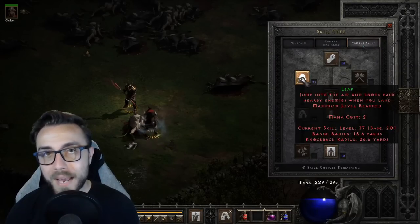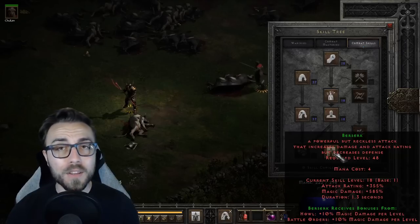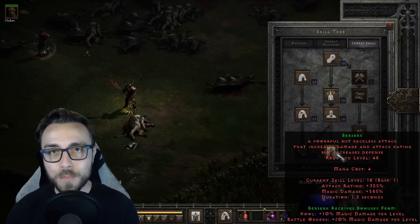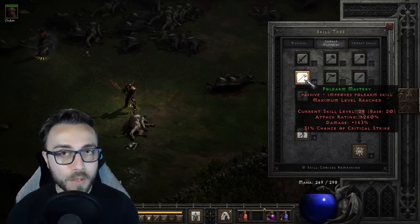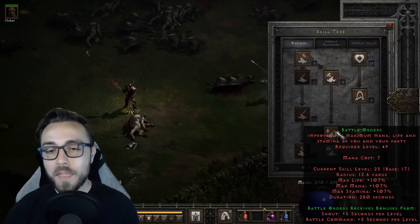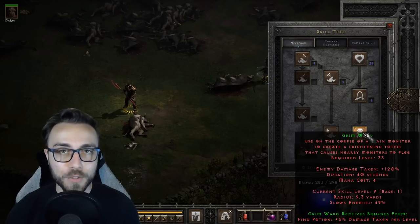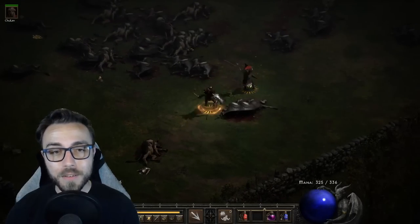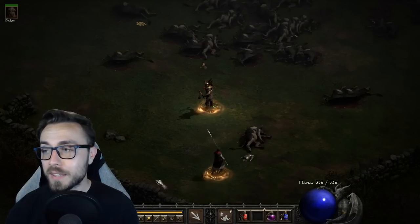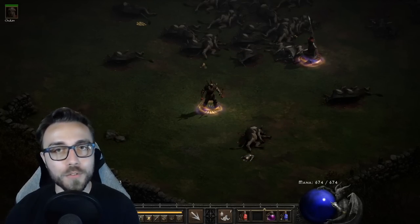For stats: max Leap for the synergy, max Leap Attack for damage, one point into Berserk — which is really all you need since we put a lot of points into Battle Orders, gaining additional magic damage per level. In Combat Masteries, we max Polearm Mastery and put one point in each of the other Masteries. In the Warcry tree, we max Find Potion and dump remaining points into Battle Orders, plus one point into Battle Command and one point into Grim Ward. On swap, that gains us a level 16 Battle Command — level 17 after you cast it — and a level 33 Battle Orders, which brings our 1,200 life and 300 mana up to 2,500 life and almost 700 mana.